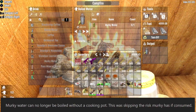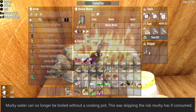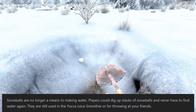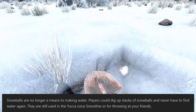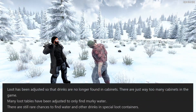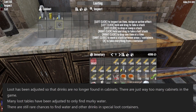Murky water can no longer be boiled without a cooking pot — previously this was skipping the risk murky water has if consumed. Snowballs are no longer a means to making water, as players could dig up stacks and never have to find water again — they are still used in the Yucca Juice smoothie or for throwing at friends. Loot has been adjusted so drinks are no longer found in cabinets, since there are too many cabinets. Many loot tables now only yield murky water, though there are still rare chances for water and other drinks in special loot containers.